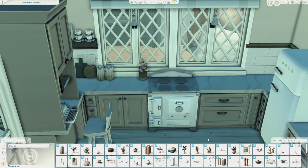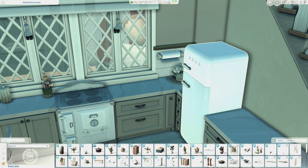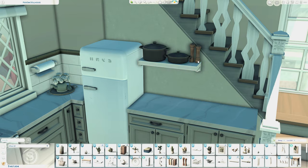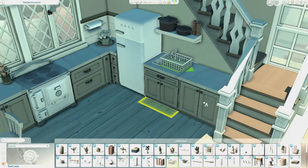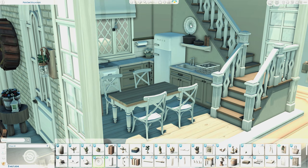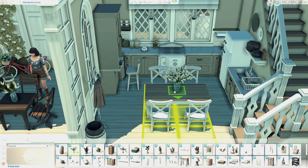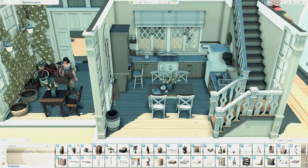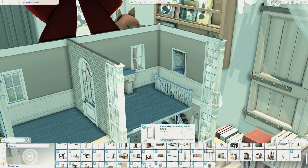This is my version of a dollhouse. I went with more neutral colors this time, which I don't usually do — I like to play with colors a lot. But since the landscaping was so colorful and over the top, I didn't want to make the dollhouse too colorful. I think it fits the landscaping and space perfectly. I'm going to upload this to CurseForge.